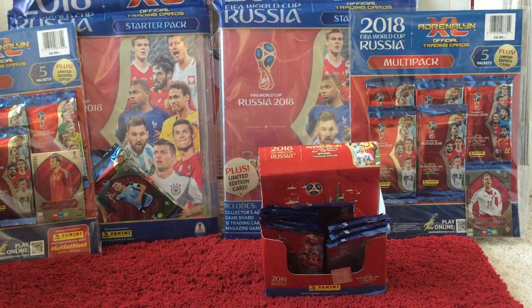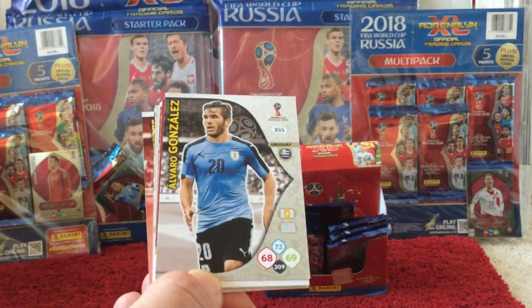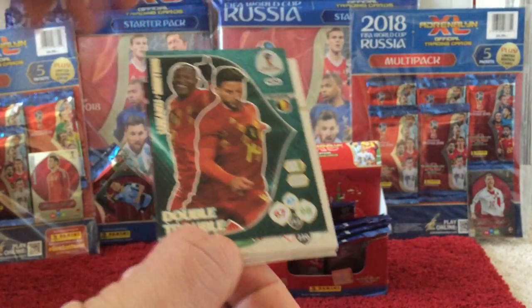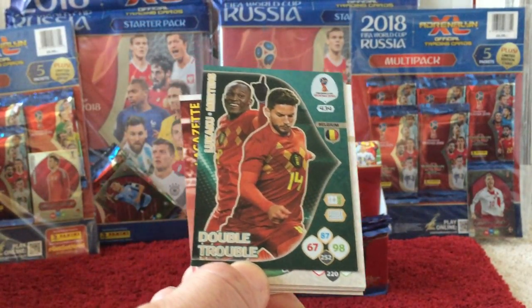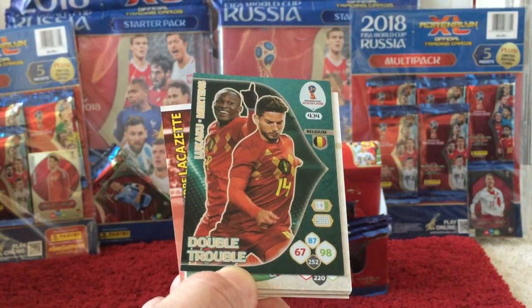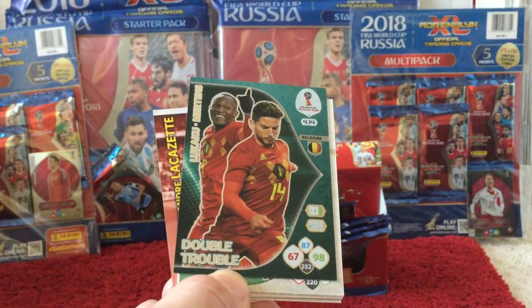Then we have Augusto and Gonzales. The insert card is another cool one — a Lukaku and Mertens Double Trouble card for Belgium, card 434. So again another high 400-something number — another nice rare card.